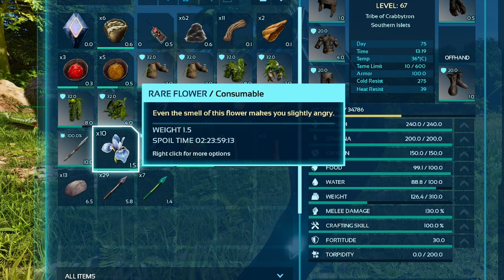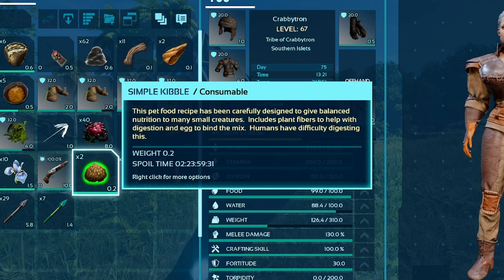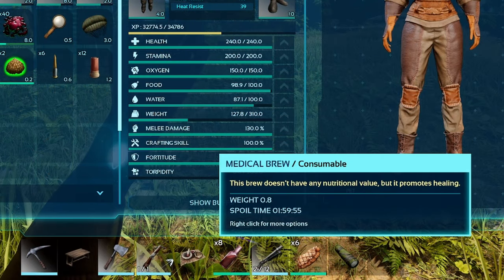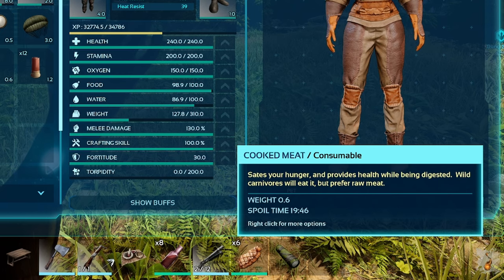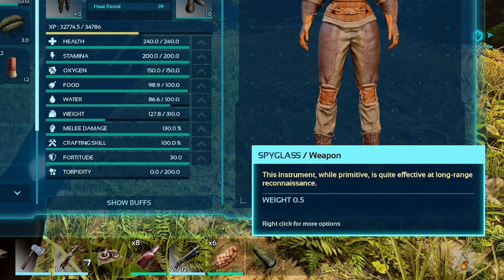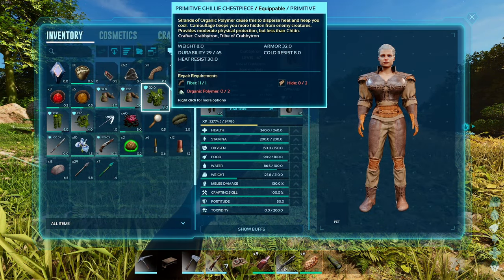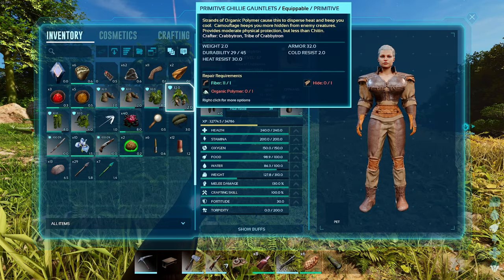To tame the queen, you'll need one of two foods: either rare flower or, preferred, simple kibble if you can make it. I also recommend bringing medical brews in case you get stung, and also some cooked meat to help you heal up. If you plan on destroying a nest, always bring a spyglass, and it's also recommended to wear ghillie to make you less noticeable to the angry worker bees that surround the queen.